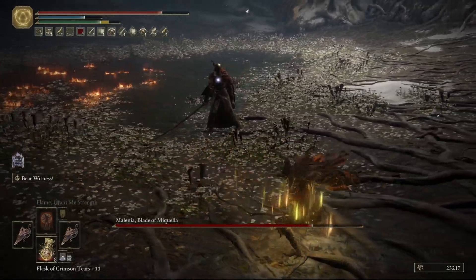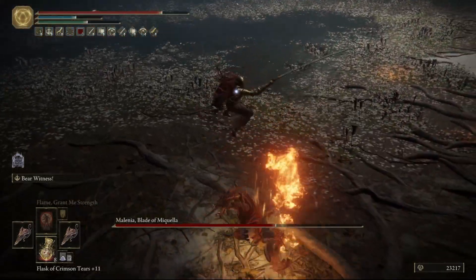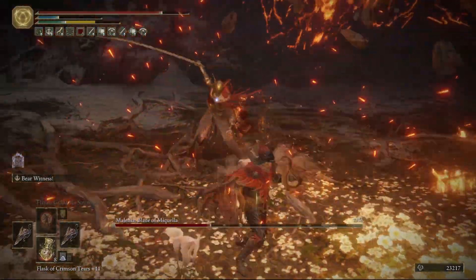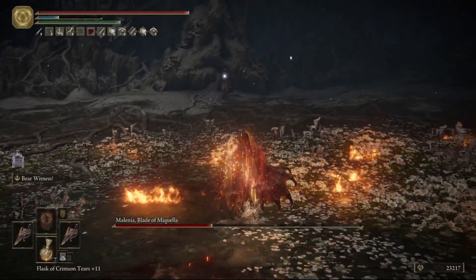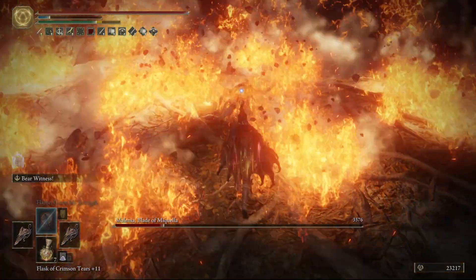An enemy will take damage from the physical movement of the fist, from the initial landing of the flame on top of them, and then any time that they walk through a different patch of fire on the floor, they will take another tick. With a big boss, that really adds up fast. With a smaller foe, they will actually more often than not get knocked straight up into the sky by the uppercut itself, and then move back through the fire on the floor. Not to mention, this skill has a ton of hyper armor going on in the windup.